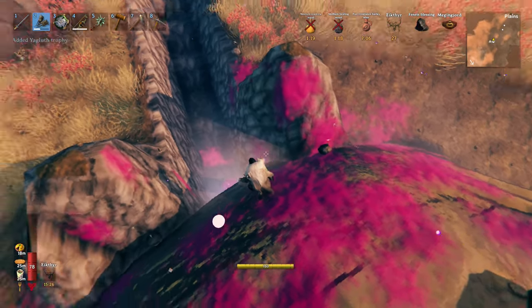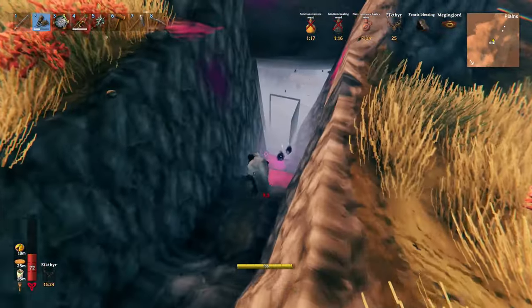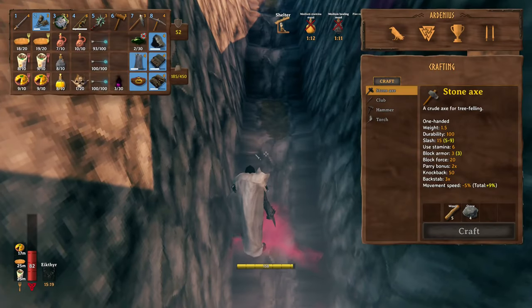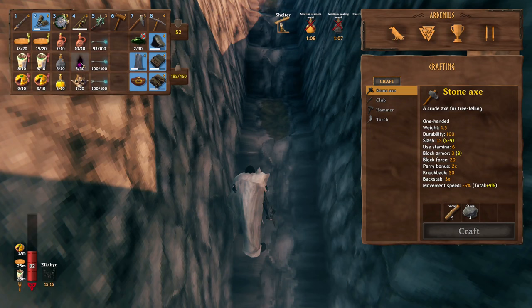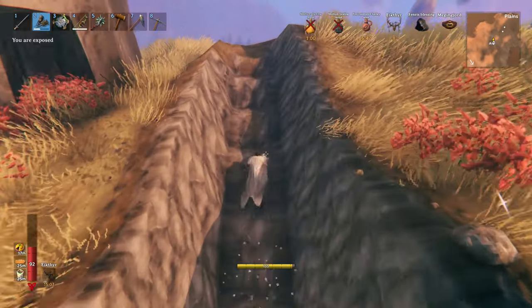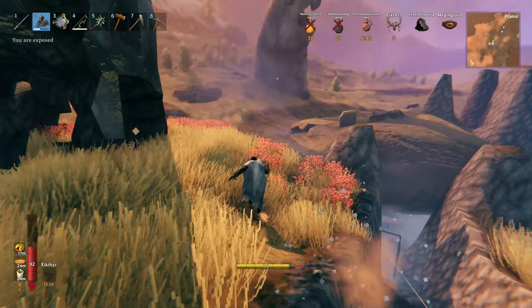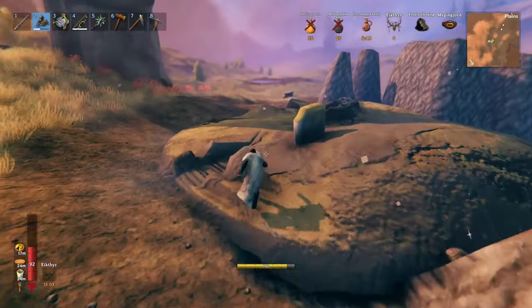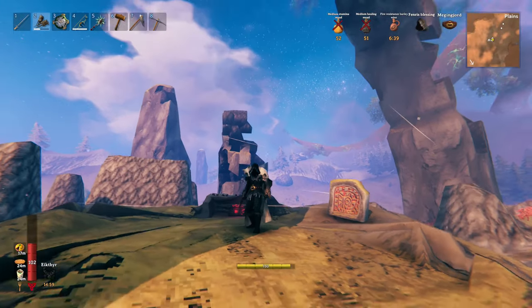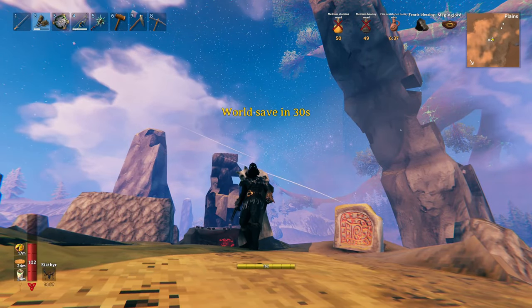This is the Yagluth trophy. We get three Yagluth — what are they called — Torn Spirit, that we make a fountain from. We got the trophy to put on the altar. Now we can make the wasp fountain to go to the Mistlands.